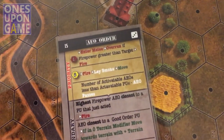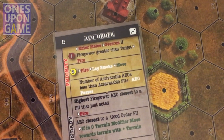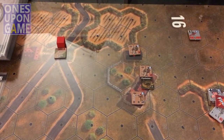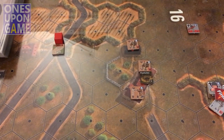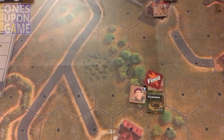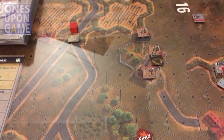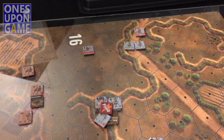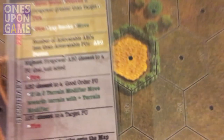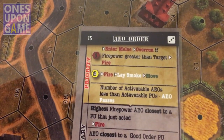Let's draw the AO card — 12 or greater, have an event. Five to count. Nothing, no ones, no twos. Number of activatable AOs less than the activatable player units — AO passes. We still have one, two, three — we can activate, technically four. And I've got one, two, three, four activatable player units. Clearly we've got a lot more, so it was going to pass.